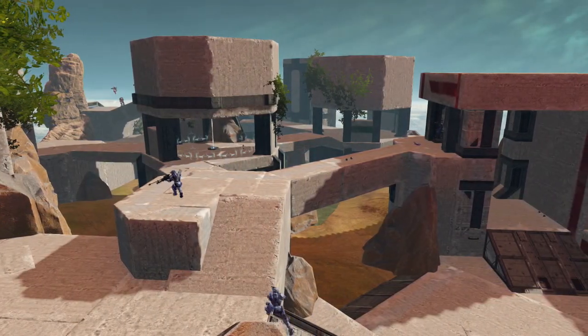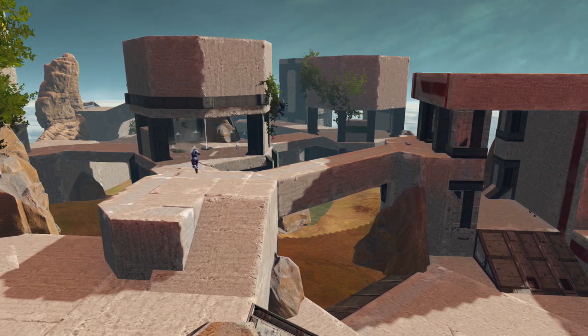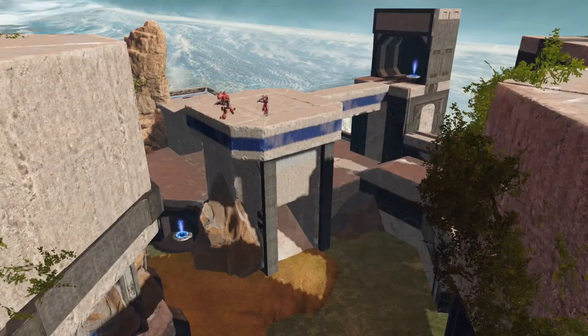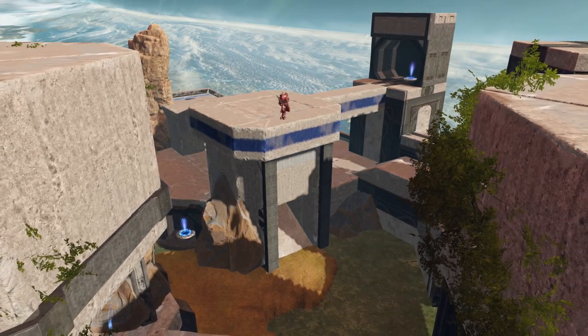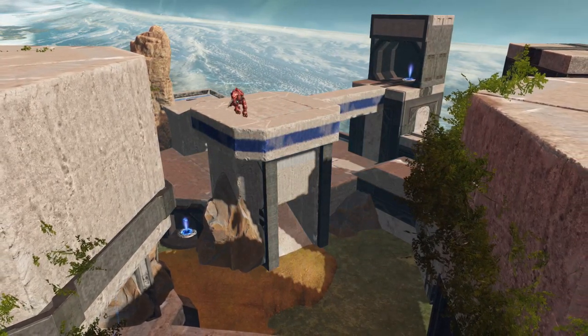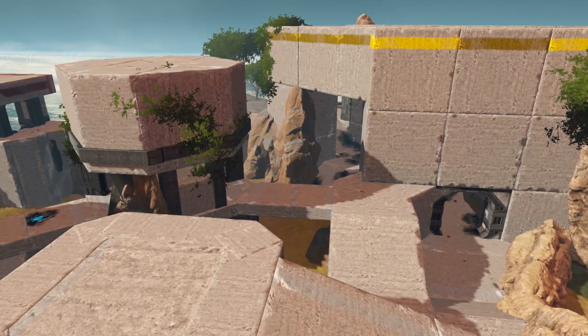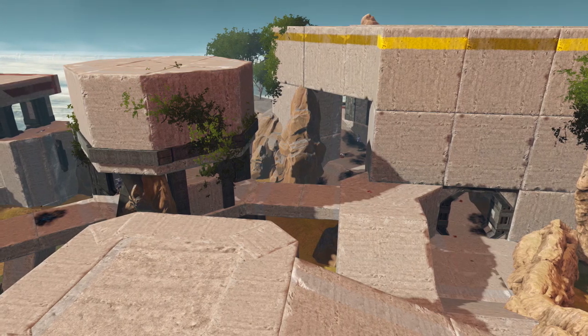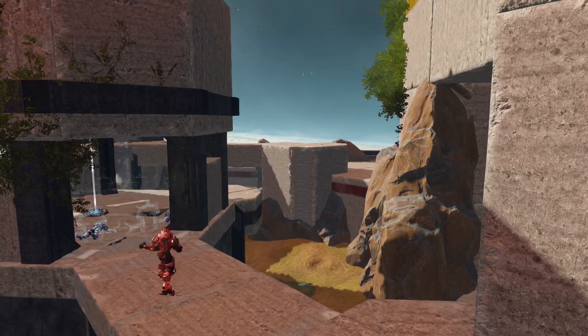Now let's jump into the first place map. With a whopping 29 points, Eden created by Wyho has been voted the community favorite for the month of March. Eden is a small asymmetrical map built for HCS settings, and it was actually picked up by 343 as one of the potential candidates for HCS, so there's a possibility you might be seeing it in tournament play. The map is set up for Slayer, King of the Hill, and Oddball.